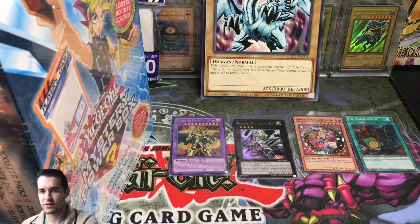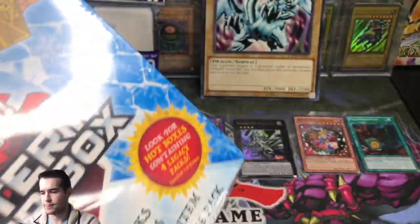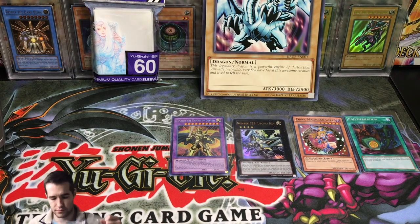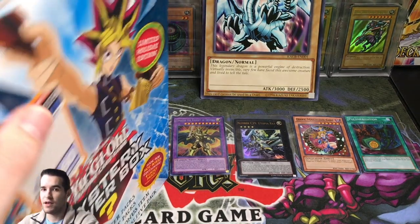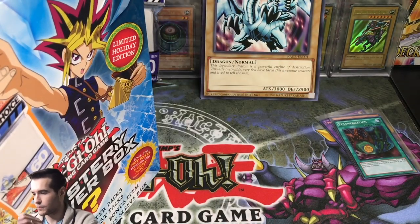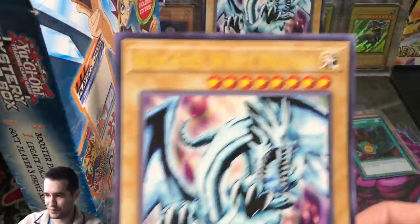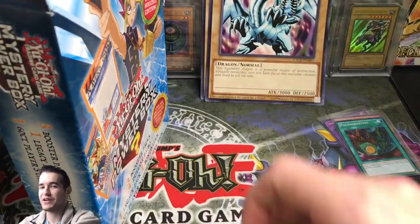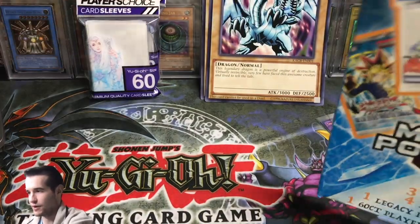Maybe we can get ourselves a four Legacy Pack box — that would be pretty cool. Let's get this organized. I've gotta take the trash out. Looks like we got another massive card — let's put these in a pile. Another Blue Eyes White Dragon. For being a mystery, these are very consistent, you know what I'm saying? We got the sleeves, but those are guaranteed.